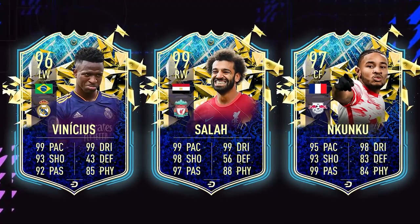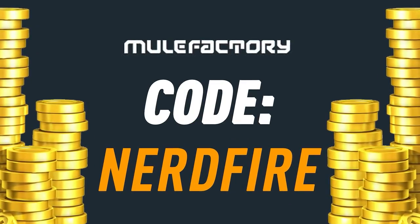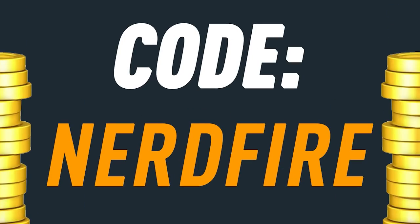Are you out of coins and Team of the Season is just around the corner with nothing left? Head over to mulefacturing.com for the cheapest, most safe and reliable coins, and use the code nerdfire at the checkout for five percent off your order.